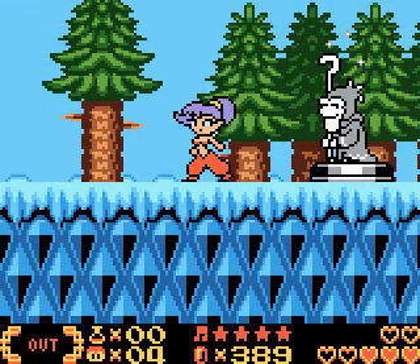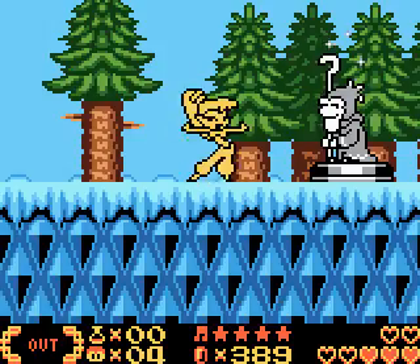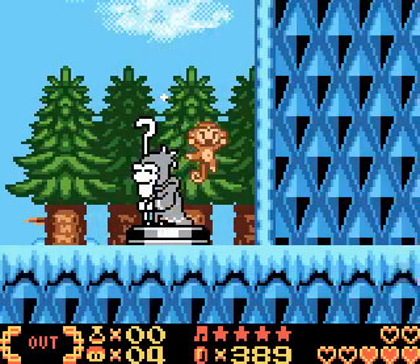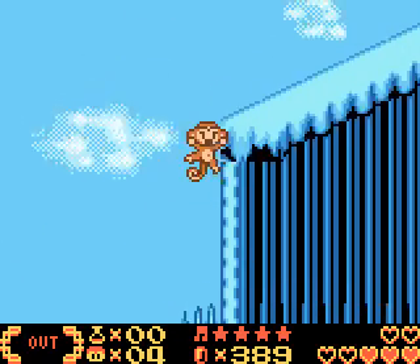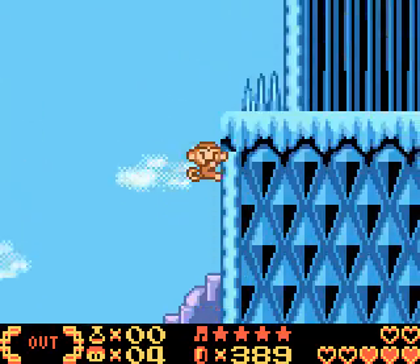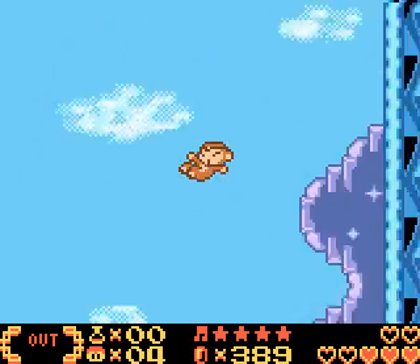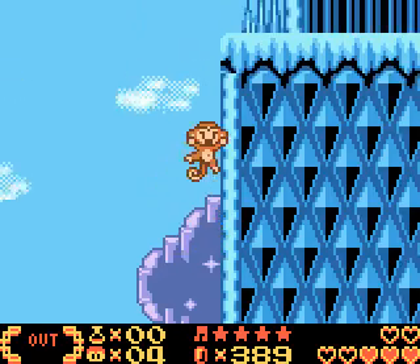Here we are in Pointy Mountain — this is where the game told us to go, and we're stuck because of this wall. I can jump up the wall with monkey power, I can get past those spikes, but there's a slope. That's as far as I can get. I can't go any further east than this, and east is where Skye told us to go.